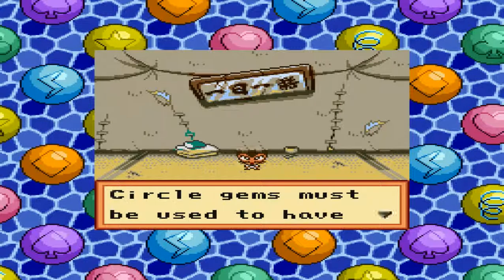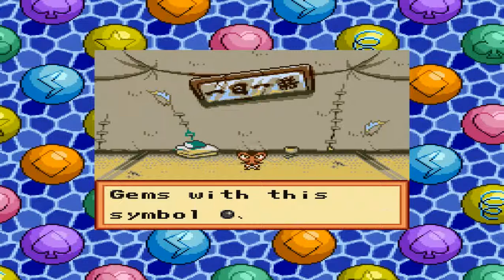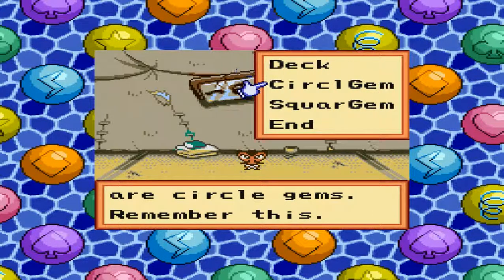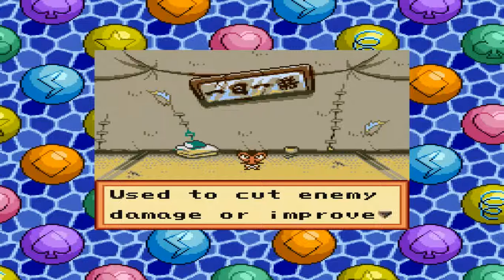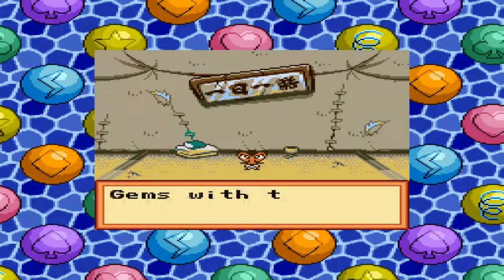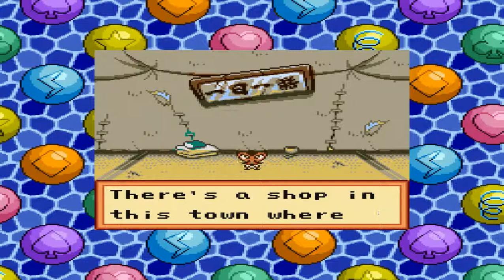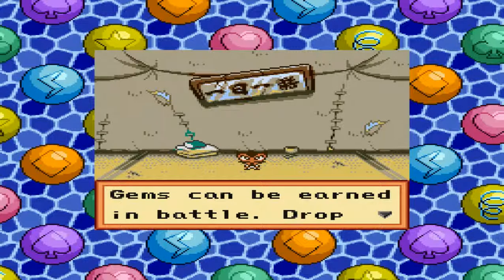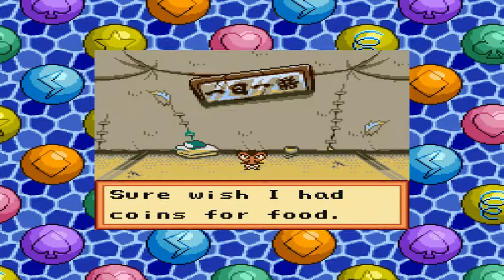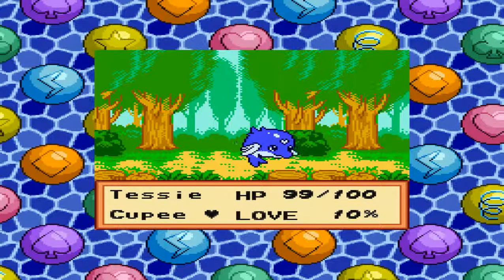'Circle gems must be used to have an effect — typically for attacks and recovery. Gems with this symbol are circle gems. Square gems must be in the gem area to work, to cut enemy damage or improve your attacks. Gems with this symbol are square gems. The class B entry fee is 10 coins. You don't have any coins? There's a shop in town where you can sell gems for coins — gems can be earned in battle. Drop by the field for a battle.' I sure wish I had coins for food. Wow, this game is incredibly dark.